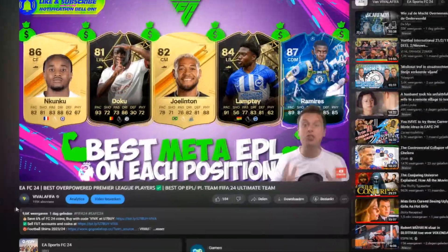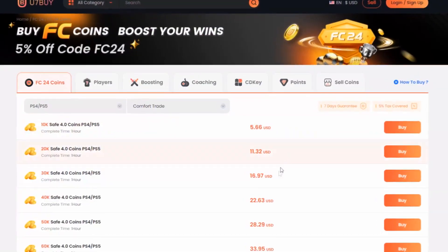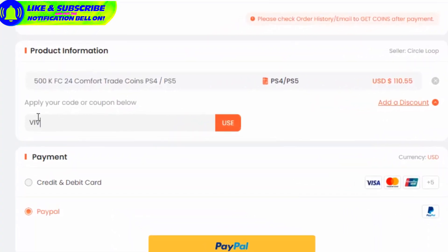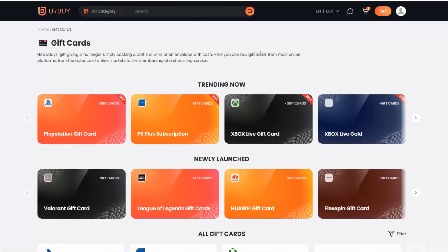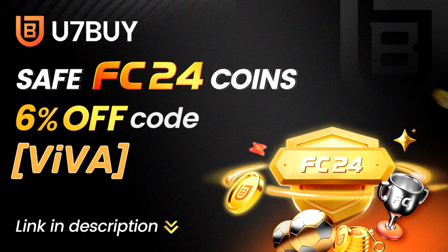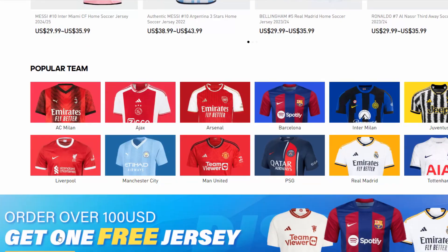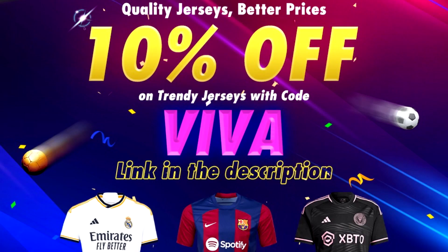If you want to build yourself the best possible strongest team, go to u7buy.com and buy yourself some cheap and reliable FC 24 coins. Remember to use my discount code VIVA to enjoy 6% off your deal. Apart from coins, u7buy also provides games, gift cards, game keys, and mobile games. If you're a big fan of football shirts and want to buy one for yourself or a friend, go to Soccer Deal Shop — link in the description — and use code VIVA for a big discount.